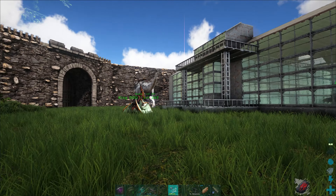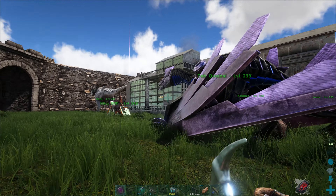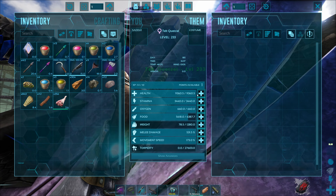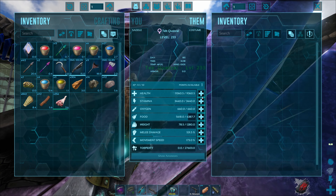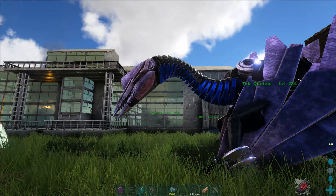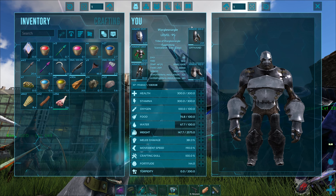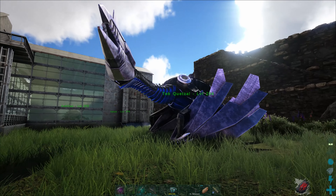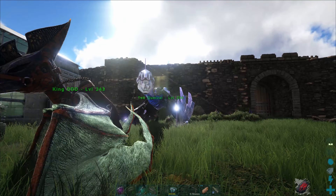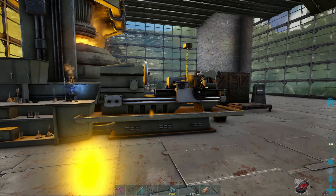Back at the base, and thank god for cryopods — these things are amazing. One thing I don't have for this guy yet is a platform saddle, but that'll be coming soon enough. He's around level 104 or 105, so we're getting there. No rush. I'm just gonna park him out here in the meantime and hopefully find some uses for him.